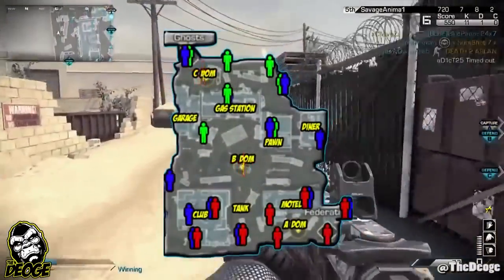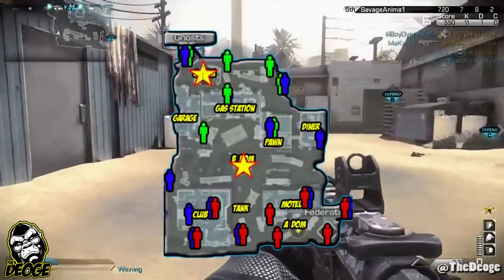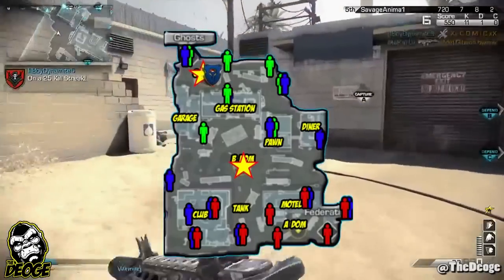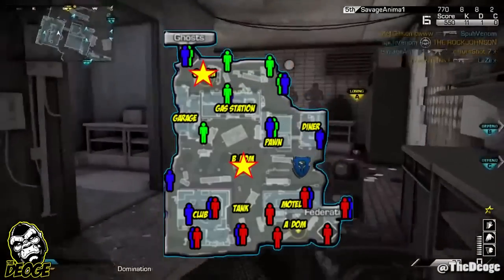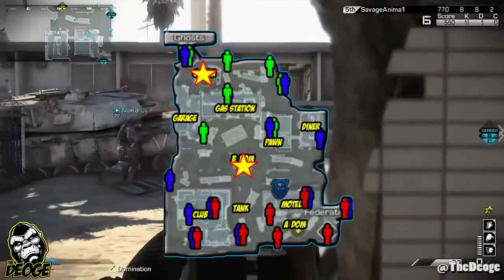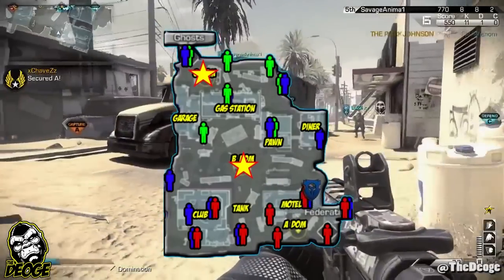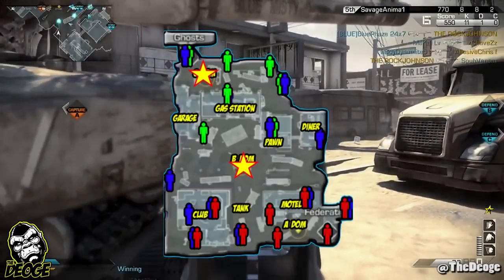I took my spawn location maps and put a little Team Justice logo on there for JUS PBD running around patrolling the garage. Once we've done that, we're capping the C and the B domination flags. Once we've captured these flags it's going to push the enemy over to the A side, so now we're going to cruise around to the A side of the map and patrol the motel.